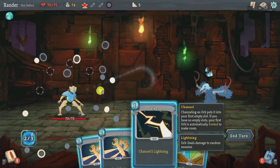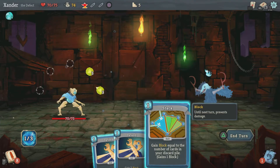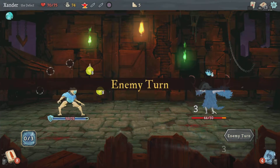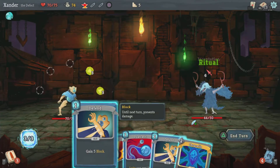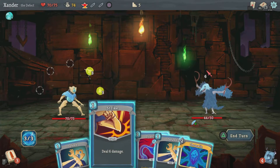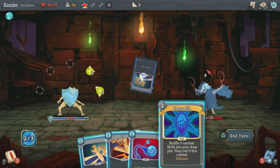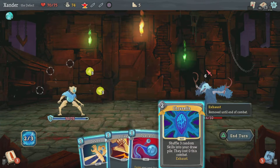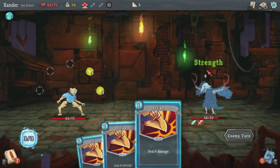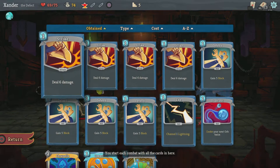Two orbs, channel lightning — gain one block. Let's defend. I didn't mean to press triangle — I was just trying to look at the card. This is a button. So it shuffles 5 — I thought it would get reduced.